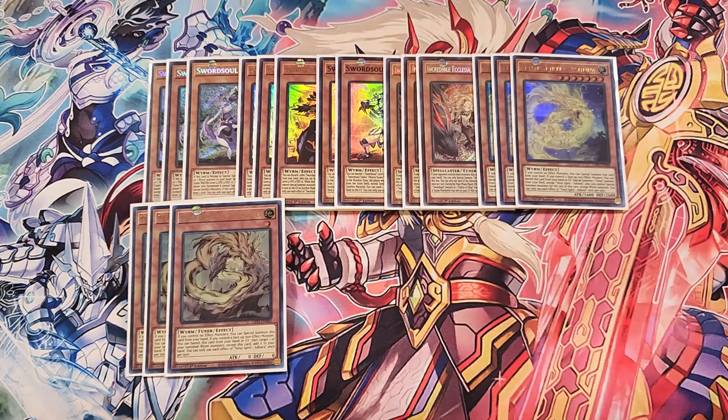We then play three copies of Adhara. Adhara is great because it helps us recover our banished Wyrm monsters. If you control a face-up non-effect monster, you can banish this card from your hand or graveyard, then target one of your banished Wyrm monsters — except this card — and add it back to your hand.